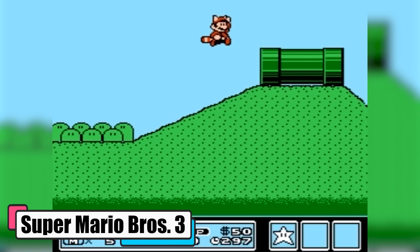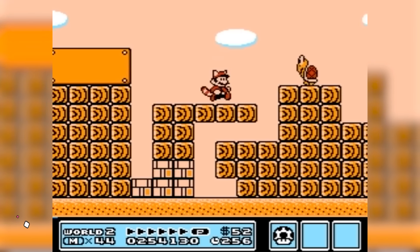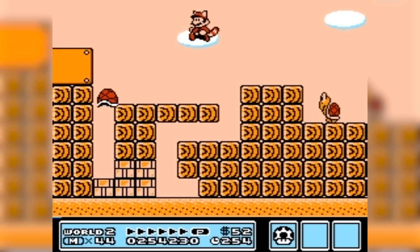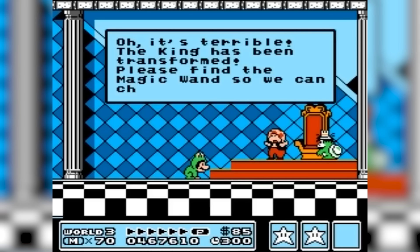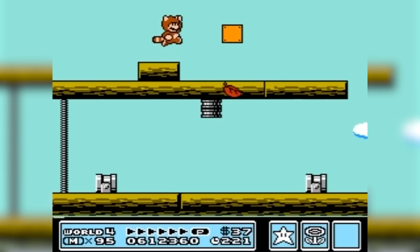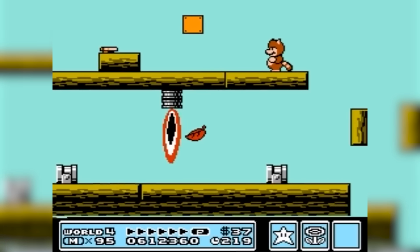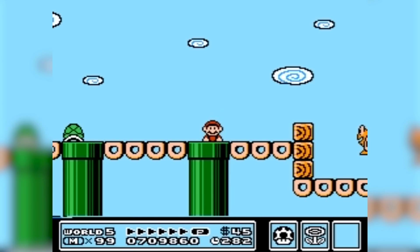Super Mario Bros. 3. Super Mario Bros. 3 is a classic tale where Mario and Luigi are on a mission to save Princess Toadstool and the rulers of Seven Kingdoms from Bowser and his mischievous kids, the Koopalings. Each kingdom's king has been transformed into an animal by a magical wand, and it's up to the brothers to restore order. The gameplay is a delightful mix of running, jumping, and flying through diverse worlds from deserts to giant lands. With new power-ups like the Super Leaf and Tanooki suit, Mario can soar through the sky or turn into a statue.